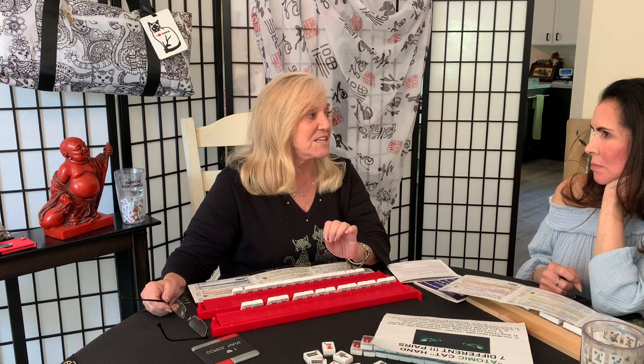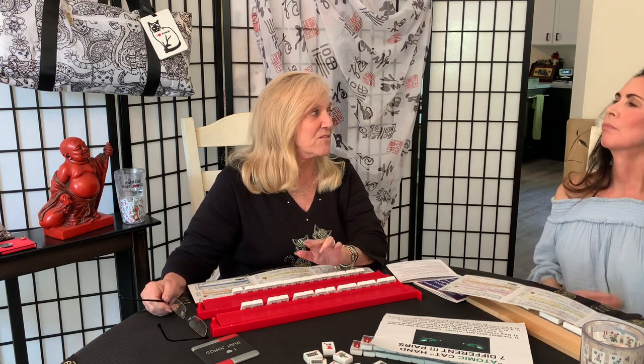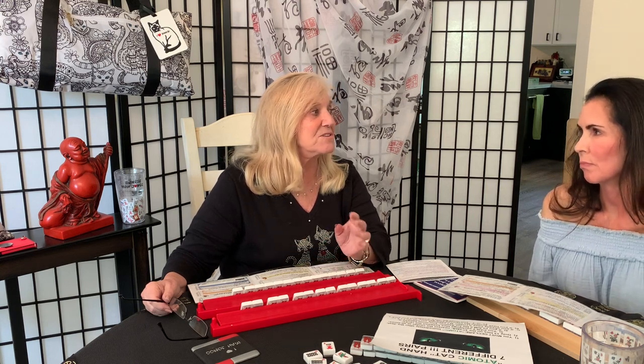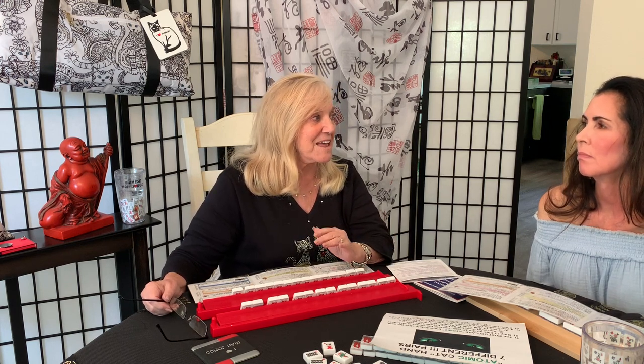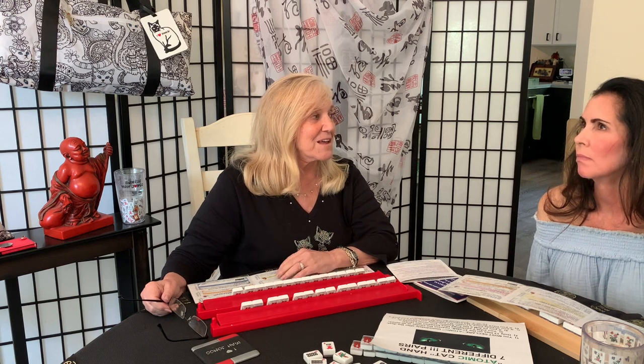The pairs cannot be the same number, so you can't have a pair of five dots and a pair of five cracks. But you can have a pair of green dragons and a pair of red dragons. You cannot have a pair of eight bams and eight dots, but you can have two Norths and two Easts.